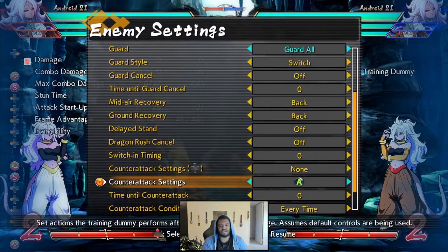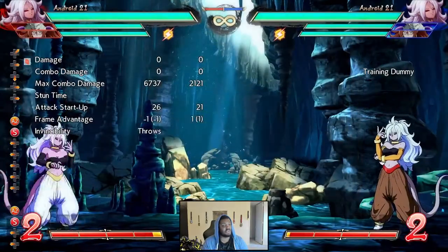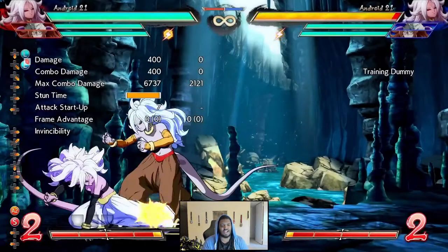That hit stun can be a little awkward for some characters, so you want to make sure you're practicing the extensions off of it, especially if you're doing knockdown into it. It can be a little bit awkward for some characters.